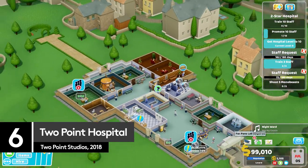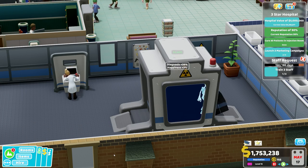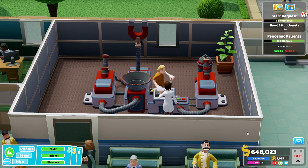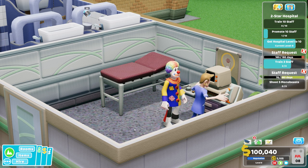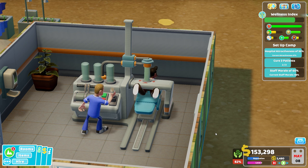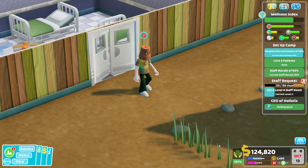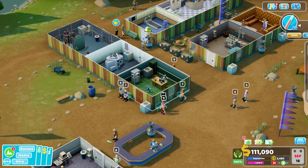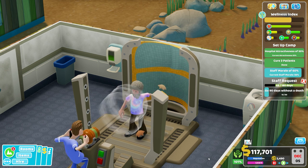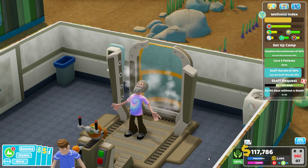Two Point Hospital might have just celebrated its second birthday, but it's still an X-ray of sunshine in 2020. Even if you armed yourself with digital antibiotics and battled all the original maladies — such as lightheadedness and jest infections — there has been regular repeat prescriptions of DLC. The latest is the Off The Grid Pack, focusing on using renewable energy to drive ultra-green hospitals into the future. That means a whole new set of puns and ailments, and more of Two Point Hospital's specially dry sense of humour to keep everything light.